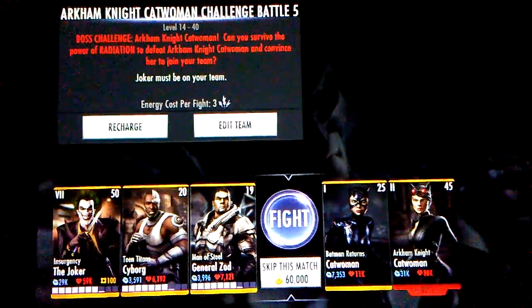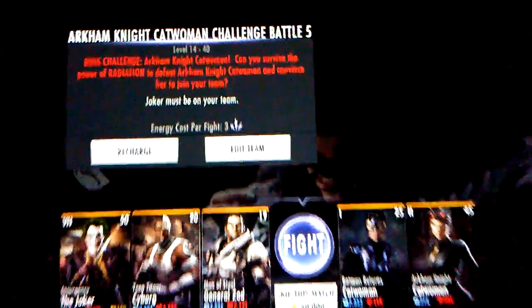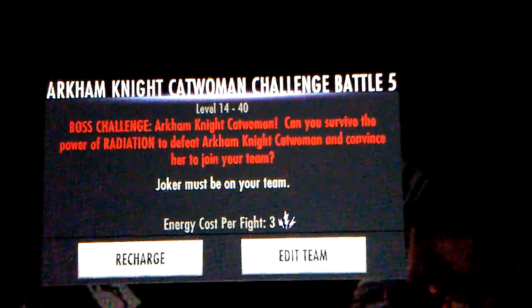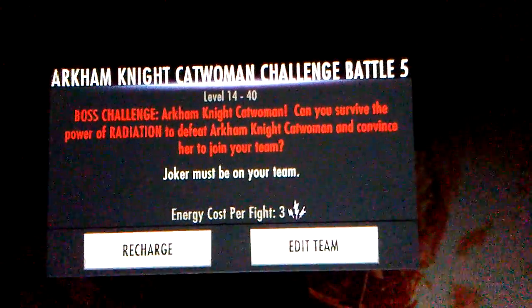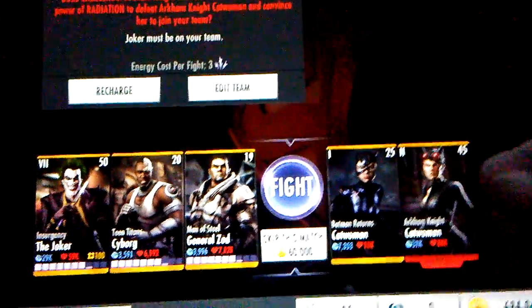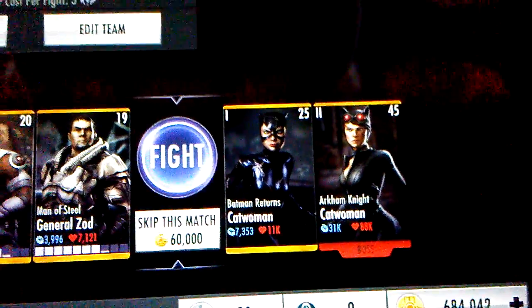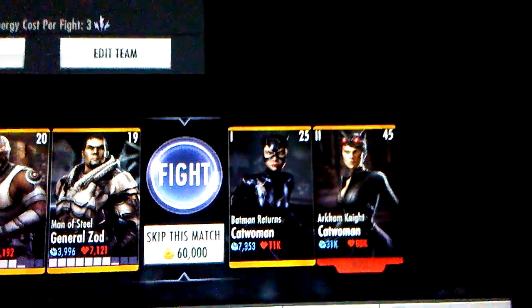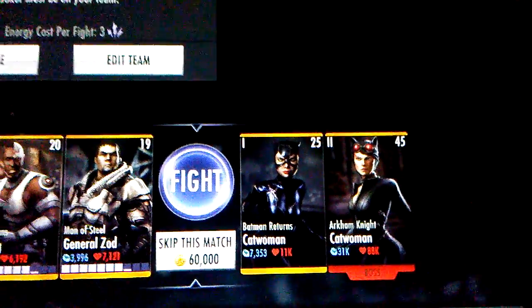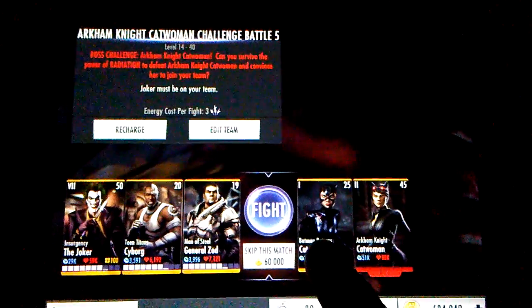Now we are in the final battle — we have a boss challenge that says: can you survive the power of radiation to defeat Arkham Knight Catwoman and convince her to join your team? We get a Batman Returns Catwoman at Elite 1 level 25, and Arkham Knight Catwoman at Elite 2 level 45. Skipping the match will cost you 6,000 credits, so let's fight instead.